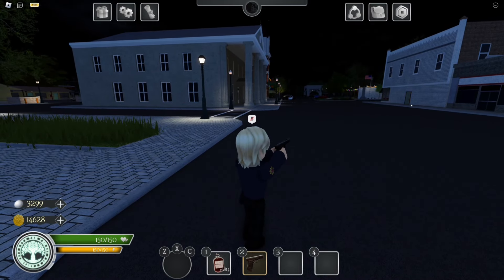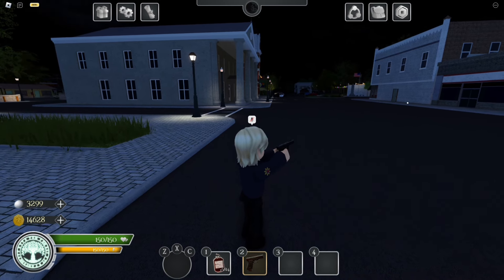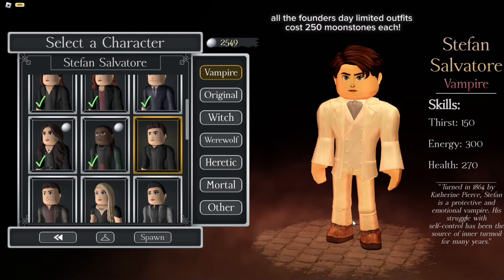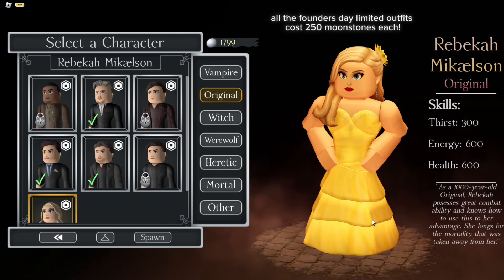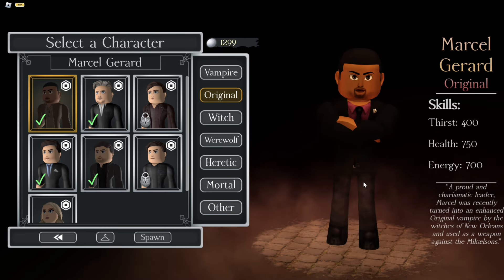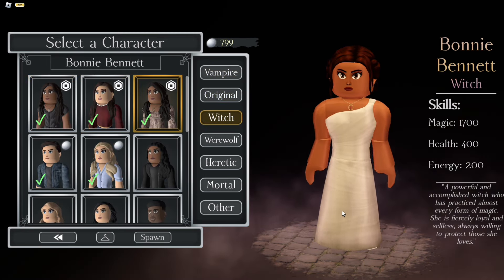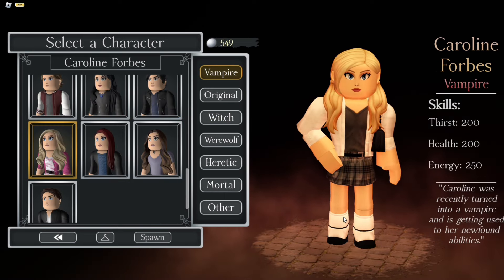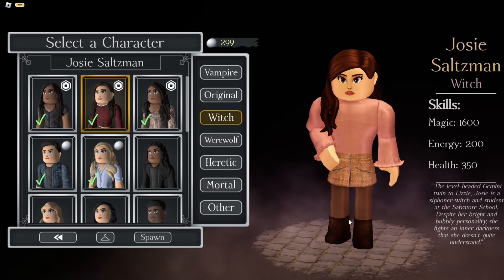Moving on to the new limited edition Founders Day outfits for certain characters, which will be removed from the store on the 30th of June. We have a cute one for Valerie, one for Stefan, a really cute one for Lizzie, one for Hope, a really cute yellow dress for Rebecca, a trench coat vibe for Klaus, a really classy tuxedo for Marcel, one for Lucian, and one of my favorites — Bonnie's wedding outfit, which is really cute. Then there's a Y2K one for Caroline, also one of my favorites, and last but not least a cute one for Josie.